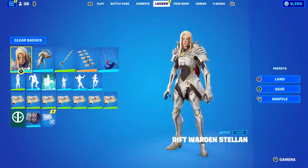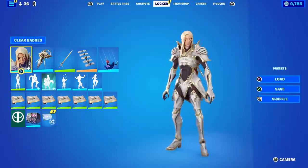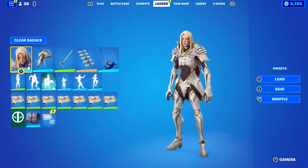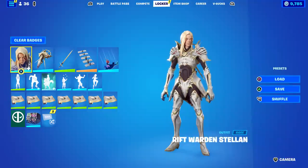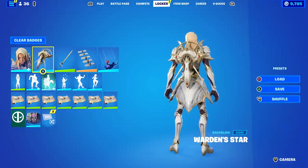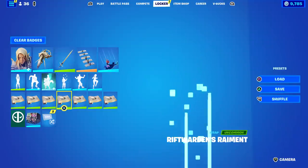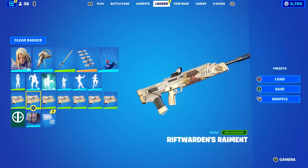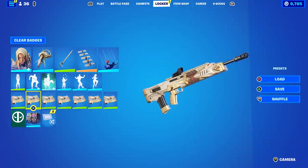Welcome to my Rift Warden Stellin gameplay and review. Epic Games has sent me the brand new skin which does not release until tonight, so you only have a few hours before you can purchase it yourself. It includes a skin, a back bling called the Warden's Star, a pickaxe called the Warden's Oath, and the Rift Warden's Raiment — that word basically means clothes or apparel.